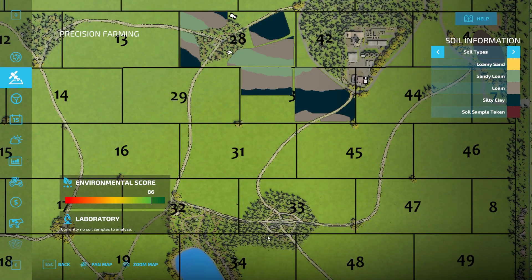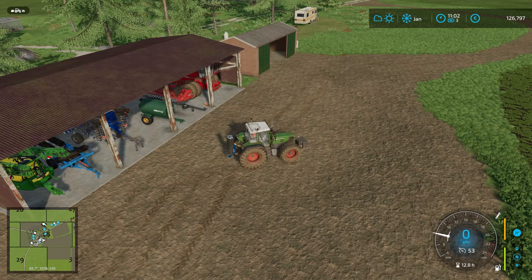As expected, the silty clay continued on and the loam went up, so that is good. I'm guessing the bottom half of this plot is going to be mostly silty clay and maybe a little bit of loam. Hopefully that loam will continue, but we'll find out soon enough once we start creating that field.